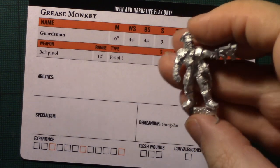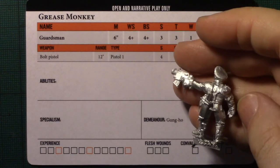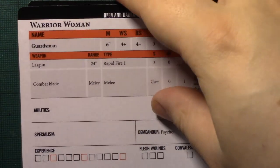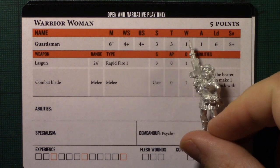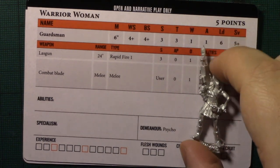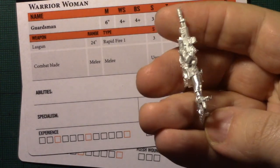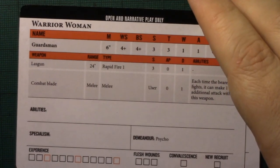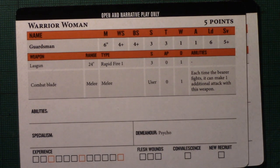Now we're on to the Last Chances themselves. Grease Monkey is this bashed-up fellow with a bolt pistol, there to drive vehicles around — nice to have a guy with a bolt pistol, and the model is quite a reasonable sculpt. Then we've got Warrior Woman with a lasgun and a combat blade. It is a very 80s sort of miniature. I'm a bit worried about pinning her to the base because she's got quite thin legs, but she is a 5-point model — pretty good value, a standard guardsman with a combat blade as well.